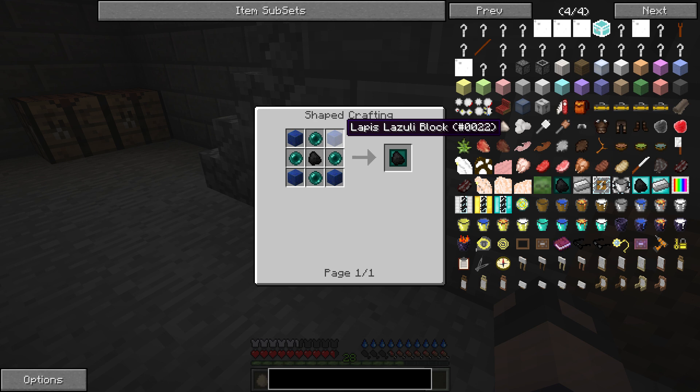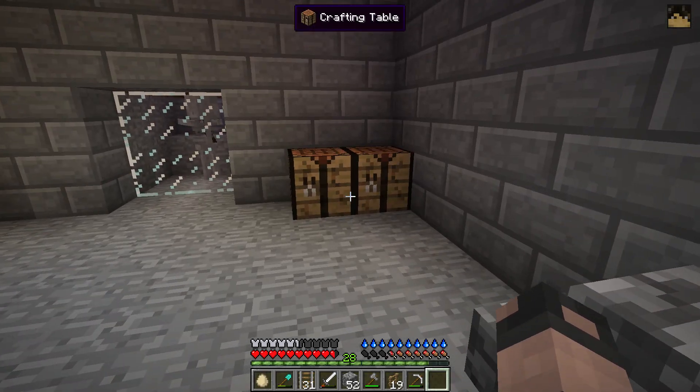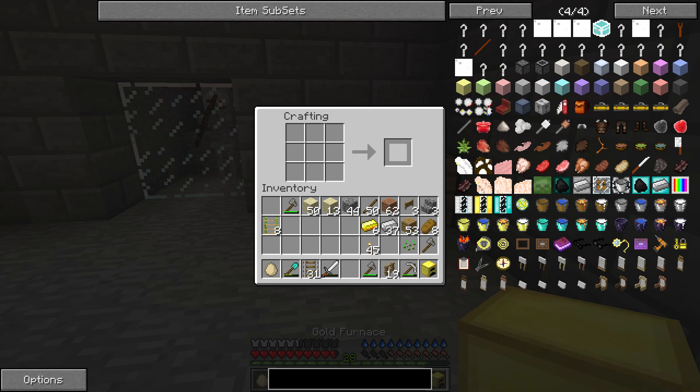Oh my god, we need lapis — we actually need lapis for the fuel efficiency upgrade. You need four ender pearls and four lapis blocks. Oh wow, we've got loads of lapis — almost two and a half stacks. It's farming down here, put that in there and put that in there.